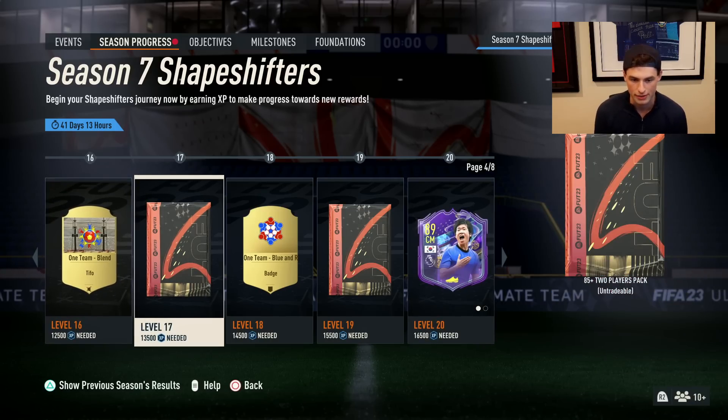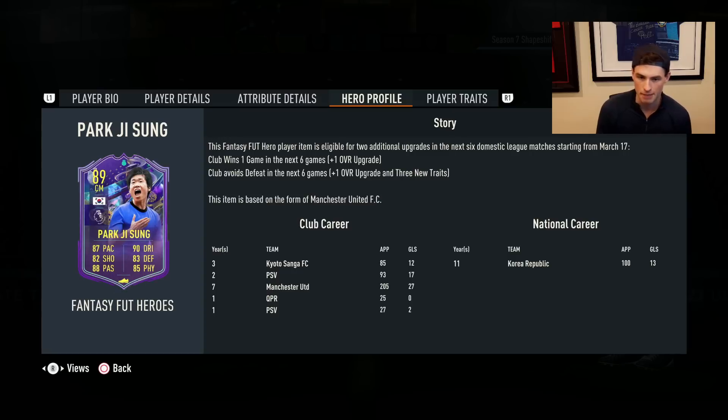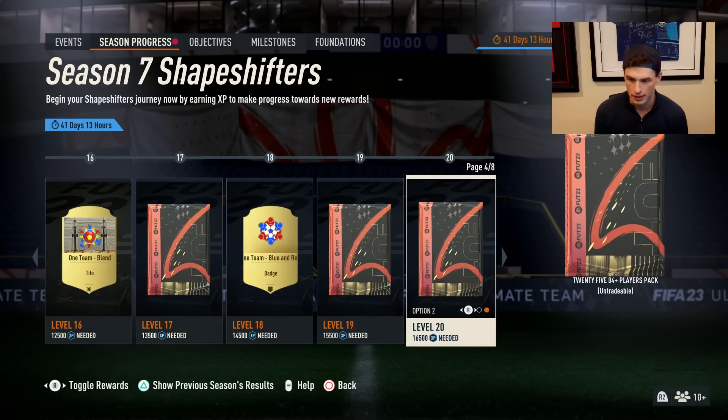Wow — Park Ji-Sung! 852 for level 17, 84. Park Ji-Sung — obviously three-star, four-star, not that crazy, but very linkable. It's Park Ji-Sung, and yeah, all 80-plus stats — maybe a little bit behind the power curve, but still pretty good, and it won't be too hard to obtain. I think you can probably get this card within a week or two. You've got a 2584-plus as the other option, and for me it's got to be the fodder. That's just very valuable — that's a couple special cards for sure. You could even save this for later in the year and you'll probably get a ton of special cards. It's just going to be way more worth it.